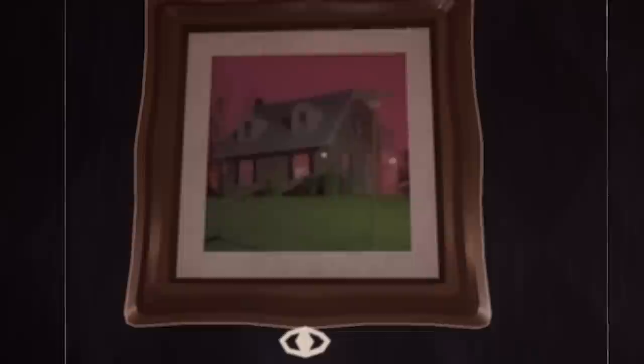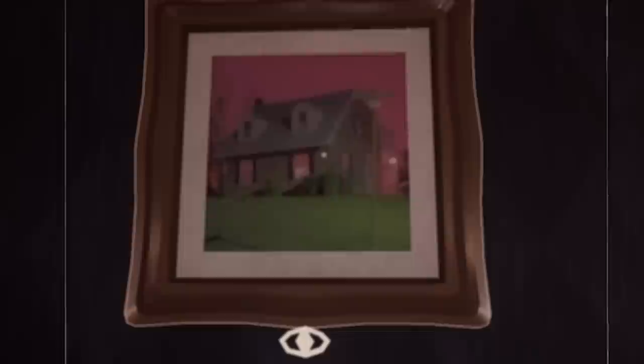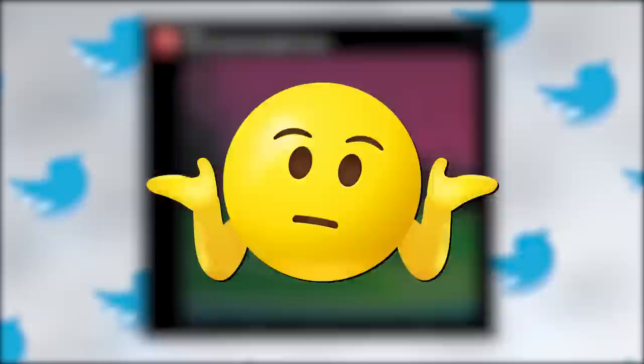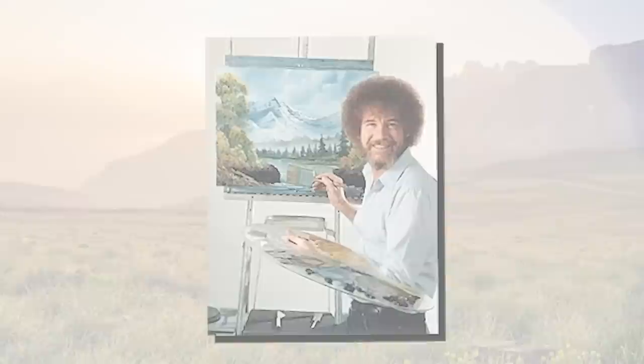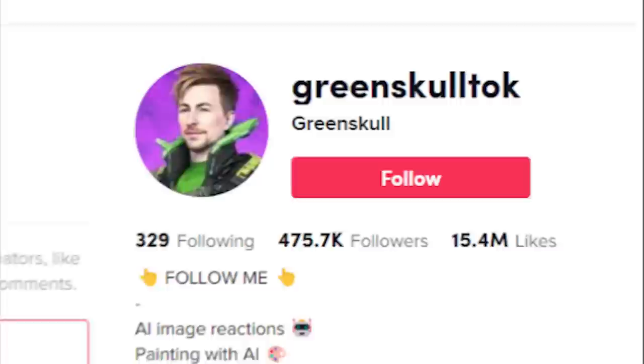Number 17: this painting of a house labeled The Homestead is a direct reference to an old Twitter post by Tidal Clown talking about Splatfest — pretty random, but okay. Number 18: the painting labeled The Happy Accident is also a reference to famous painter Bob Ross, as the image is an edited version of a specific AI-created picture by TikToker Greenskull.